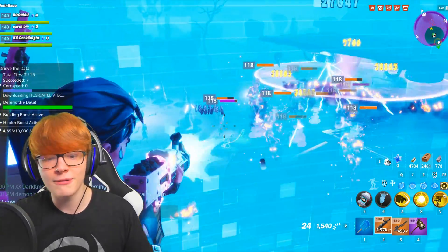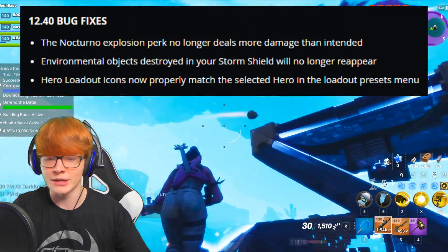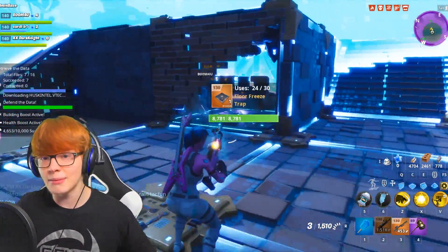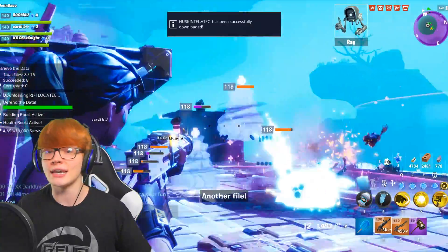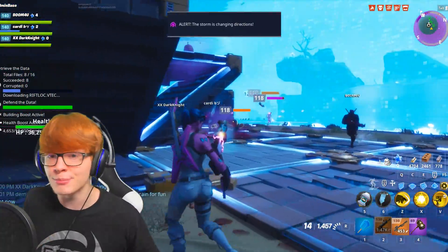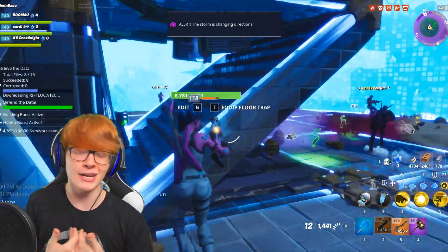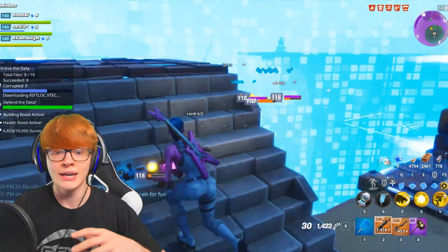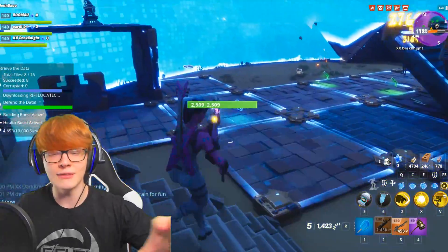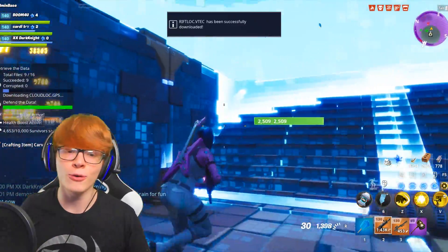Now for the bug fixes in this patch: the Nocturnal Explosion perk no longer deals more damage than intended; environmental objects destroyed in your storm shield will no longer reappear; and hero loadout icons now properly match the selected hero in the preset menu. The Nocturnal was doing like 69 million damage the previous patch — absolutely insane. The reason I didn't make a video on it is because I knew it was going to get patched. You can't have a weapon that one-hits everything in the game. The environmental objects reappearing in your storm shield would happen if you'd leave and come back after an update.